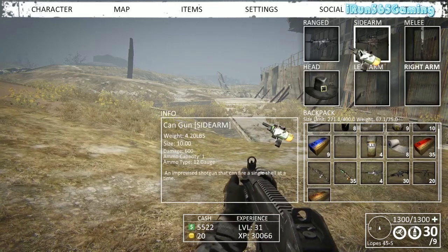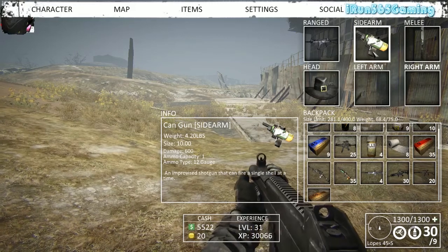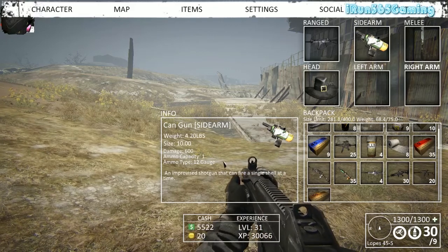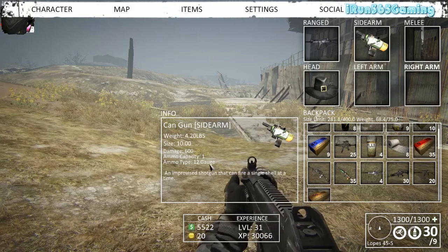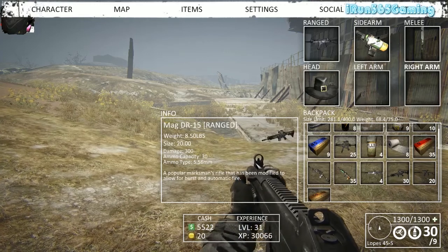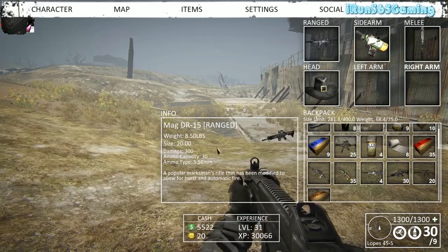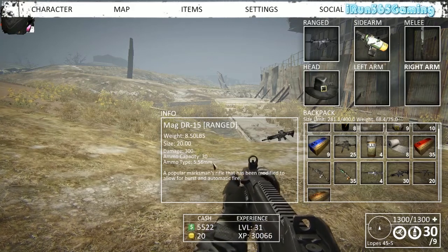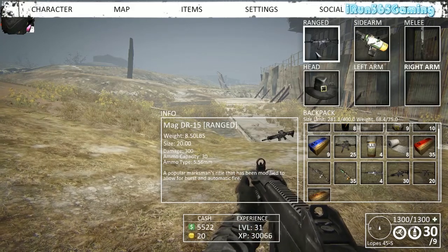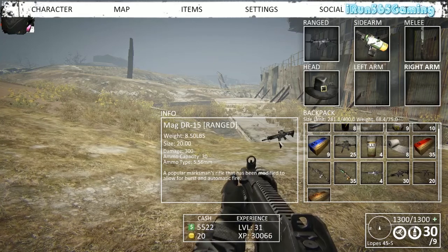I forgot to cover the Can Gun — it's a small shotty you get when you first start the game. Does 600 points of damage which is pretty good, but it's basically single shot and then you have to reload, so it's not very efficient. The next gun is the Mag DR-15, which most players consider the best overall gun in the game. It does 300 points of damage, has a 30 round capacity, uses 556 ammo, has a scope, is fairly reliable, and falls under ranged weapons.